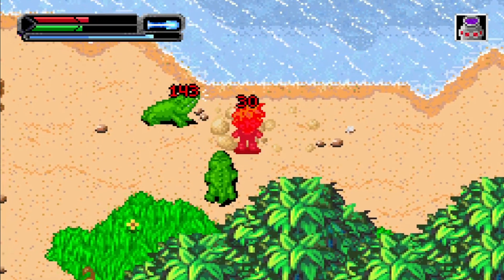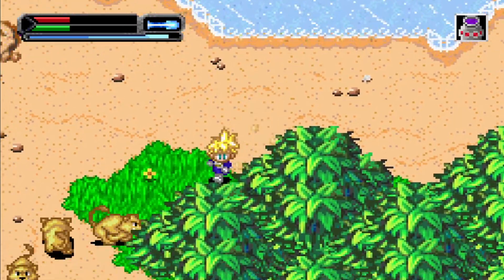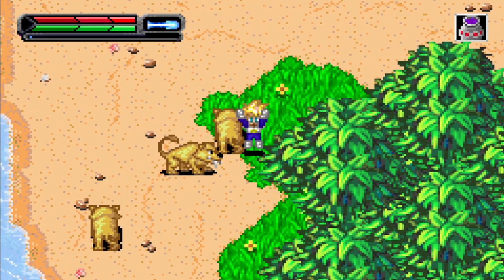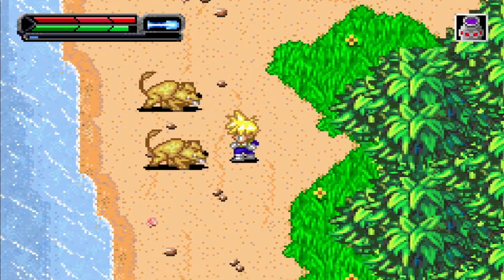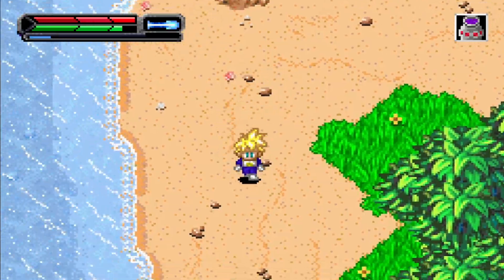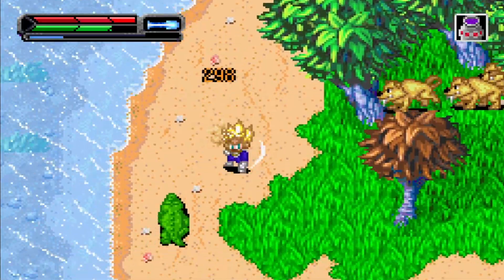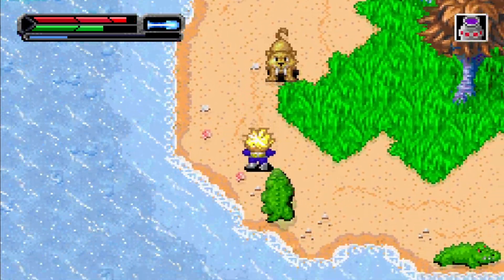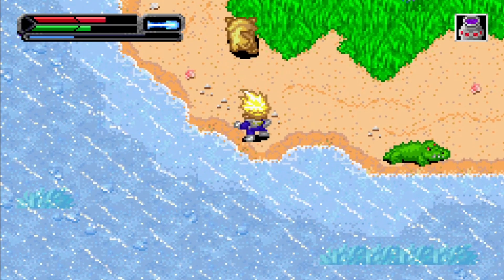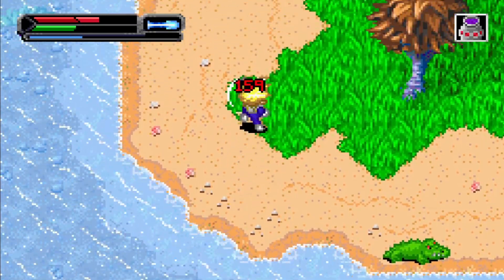Just let me punch you in your stupid gator faces. I'm gonna super kick every last one of you into oblivion. Who says you have to find the Dragon Balls in order? They pretty much never do. Welcome to stream — you missed all of the imperfect and semi-perfect Cell stuff. The Cell Games have been announced and so now we have to find the Dragon Balls. I hate this saber-toothed tiger.